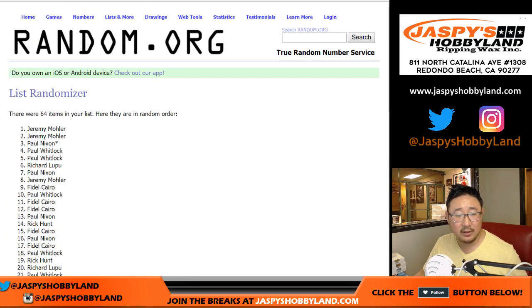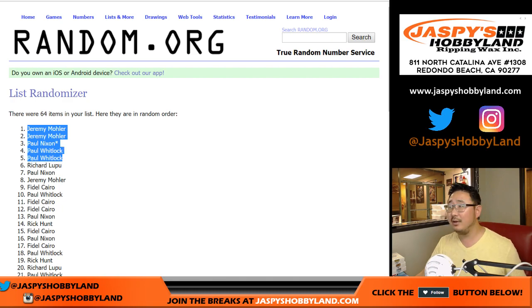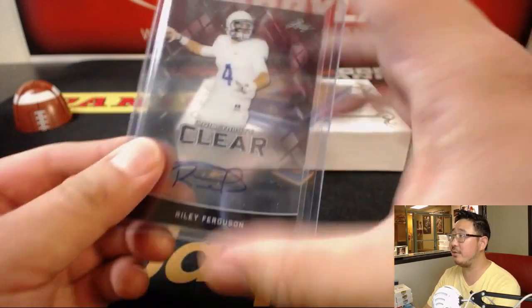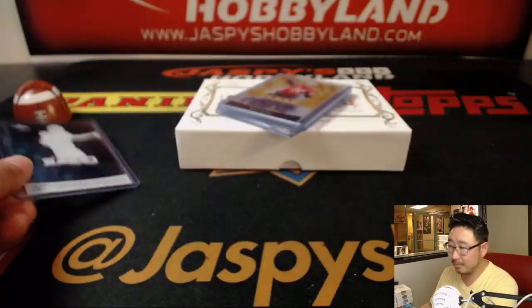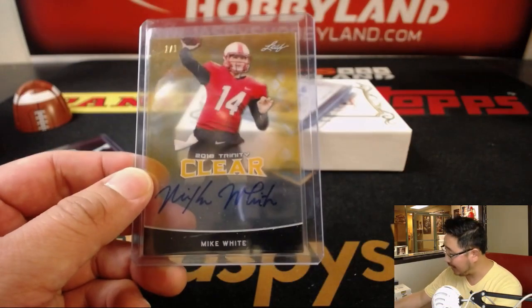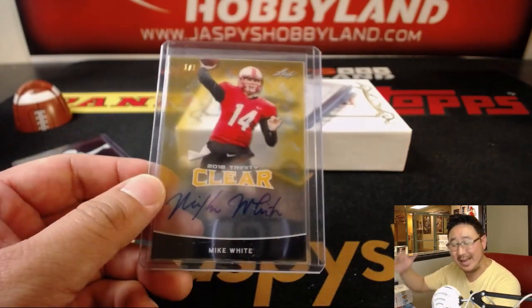After seven times, there you go — positions one through five. So Jeremy 33 gets the Riley Ferguson. Number two — Jeremy 33 also with the one of one Mike White. All aboard the Big Hit Express — whoop whoop.